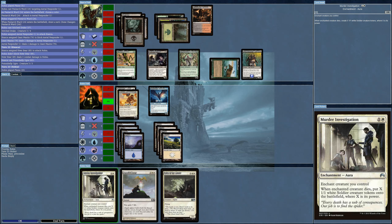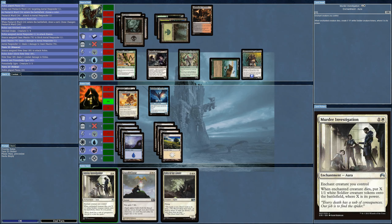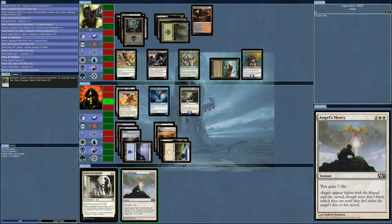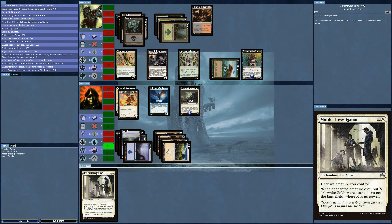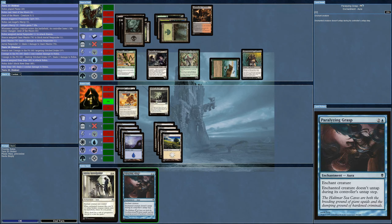Take the four life now — enchanted creature you control, when it dies put soldier tokens into play. I'll have to do this for now and keep attacking. I still can't take out the target. There's no point attacking with the Drake. Paralyzing Grasp — just in time. If my creature dies I'll get some one-ones.